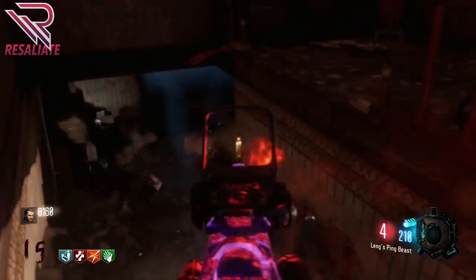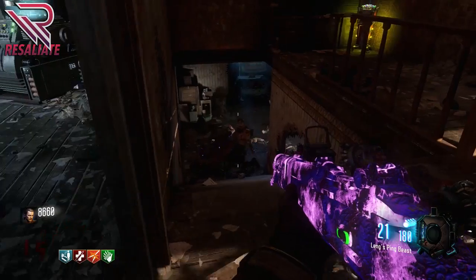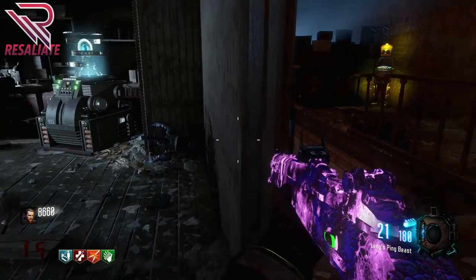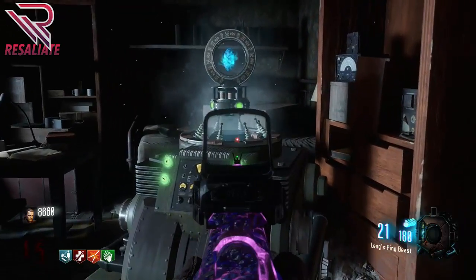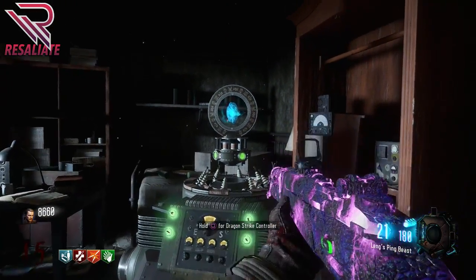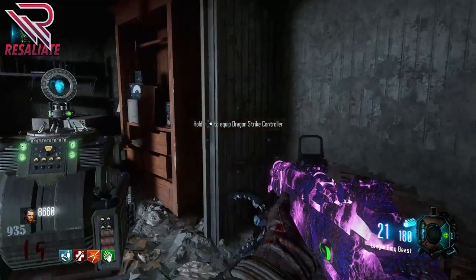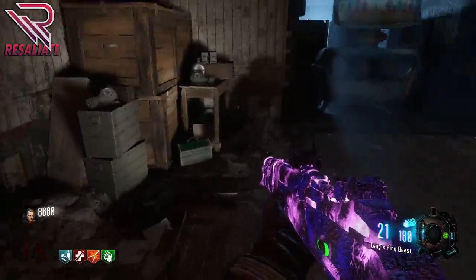Once you've actually completed these four waves, there will be a voice basically saying that you've completed it, and then the key will open up and you can take it. That's really all you need to do. You go up to it, hold the action button, and pick up your Dragon Strike — a.k.a. the G-Strike tactical grenades of Garad Krovy.